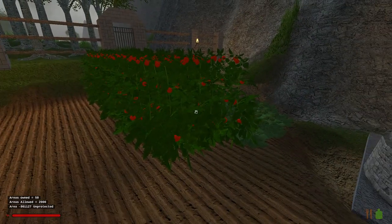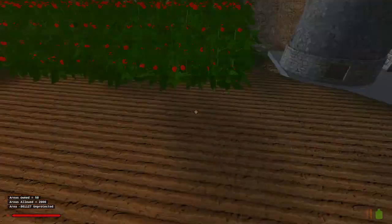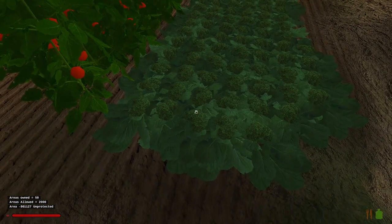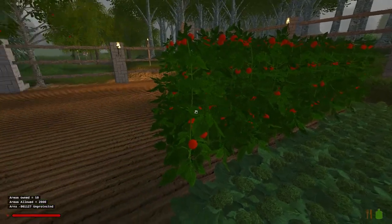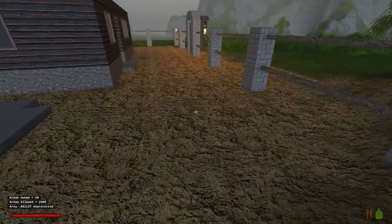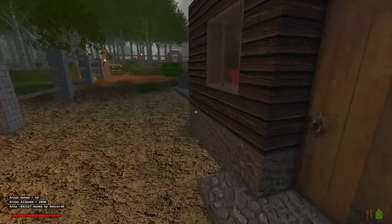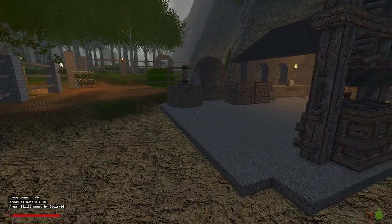Right now I'm going to stop harvesting so much — with the exception of cotton, I may still do that. But as you can see I've got broccoli out the wazoo, and I've got a lot of tomatoes too. So I think what I will do is build a greenhouse and just grow what I need.